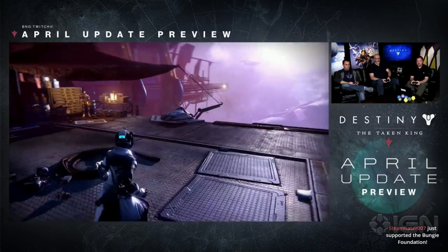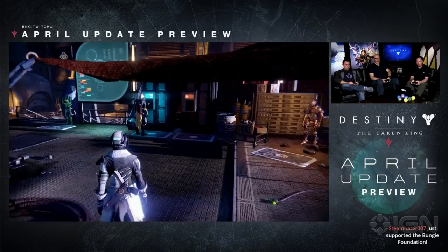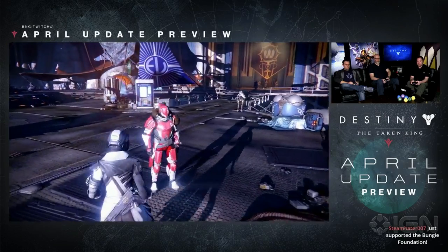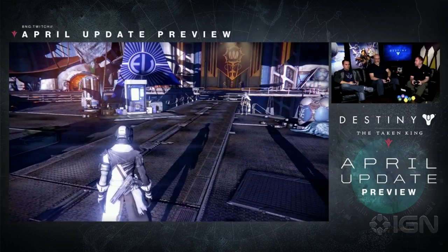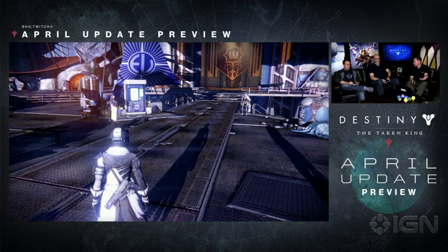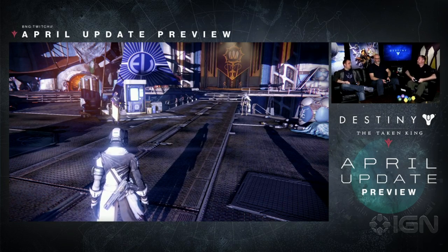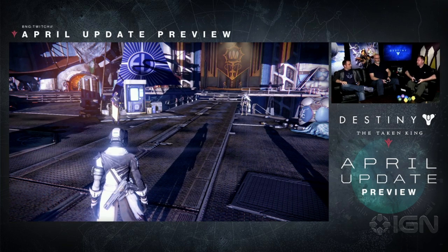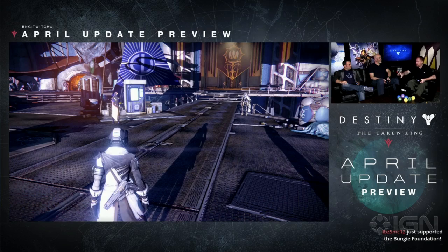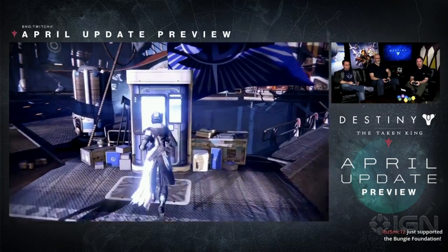So we've got the Postmaster giving us a treasure box every week, and we've got new vault space to store all the weapons we can go out and get. Those year-one legendaries you've brought back — where can I find that stuff? Is it on vendors in the Tower? Those are going to be in legendary engrams throughout the game, but they are not weapons you can go up to a shelf and purchase. So get your legendary engrams.